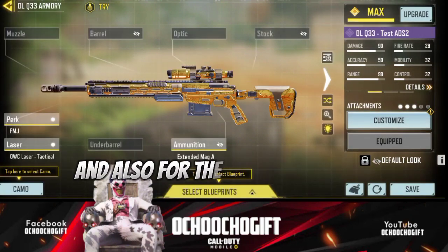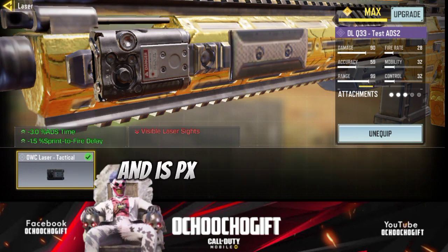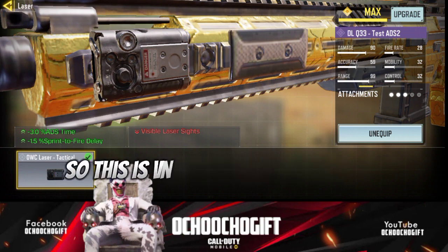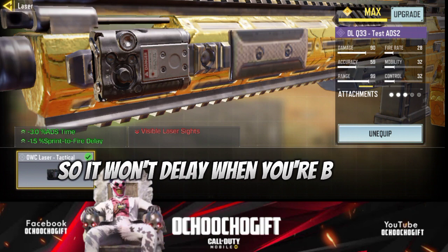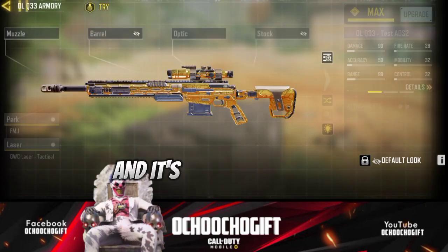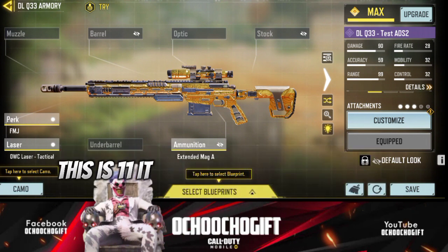For the laser, I added OWC laser tactical. This is gonna increase the ADS time and the sprint-to-fire delay, and it reduces the laser variability slides. This is very good for a quick ADS — when you scope, you get this quick scope, so it won't delay when you're scoping. It's good for the DLQ for this Camoma Season 11. They buffed the DLQ a lot this season.